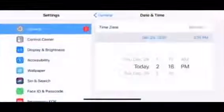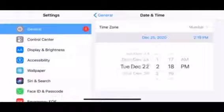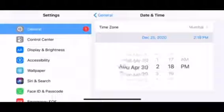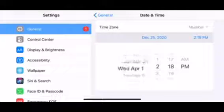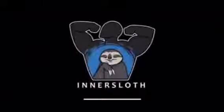The next secret: go to your device's date settings and change it to April 1st. It has to be at a PM time. Then reload Among Us and go back into a slot.